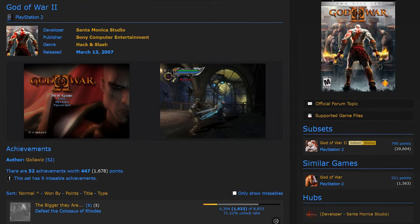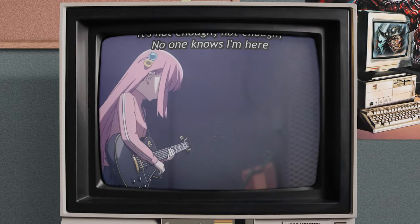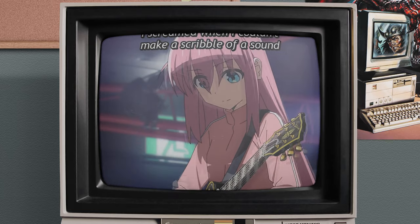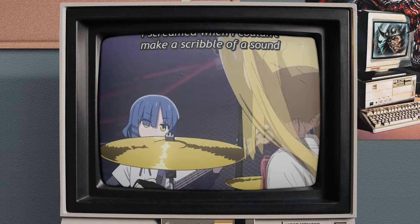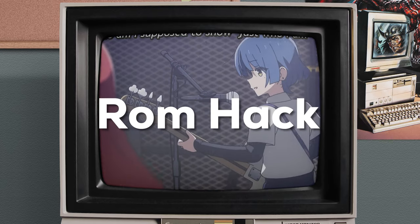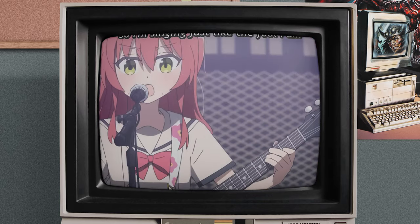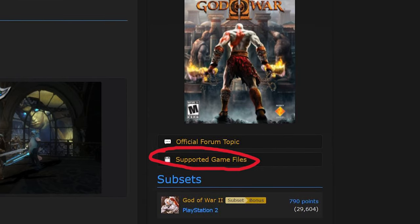If a certain game that you know supports achievements — which you can check on the site — and it doesn't work, there can be a few reasons why. For some ROM hacks, you might need to unzip a file, but most normal games work zipped, but some don't. Another reason is that Retro Achievements either doesn't support the ROM hack entirely, or just supports another region of the normal game you're playing, which you can check on their Retro Achievements game page.